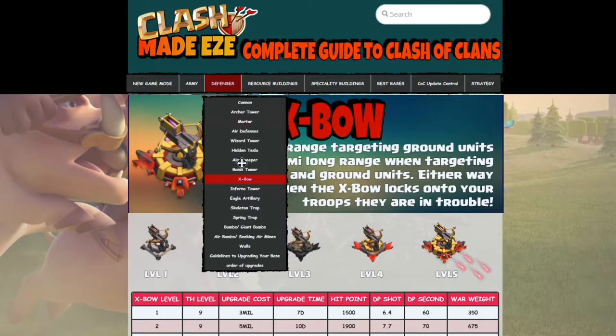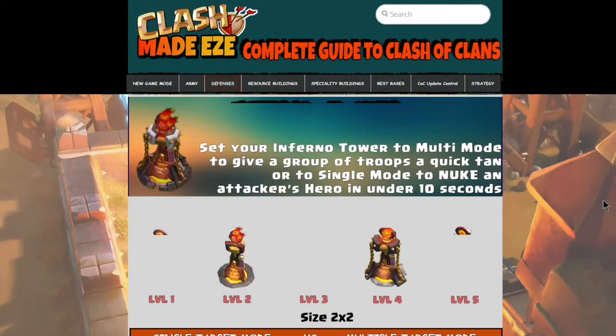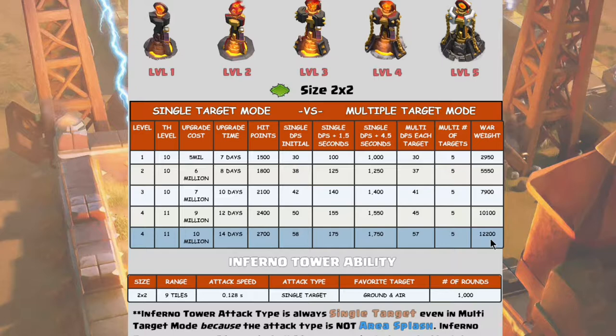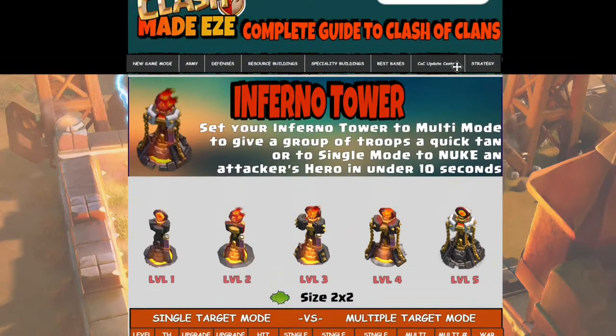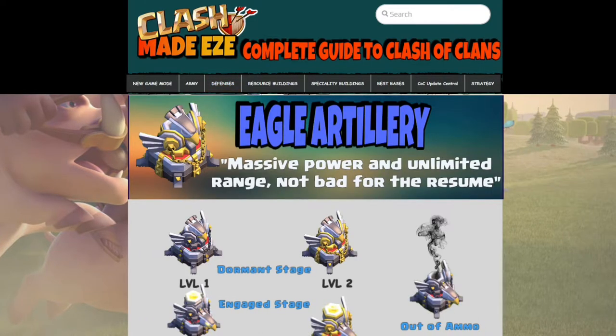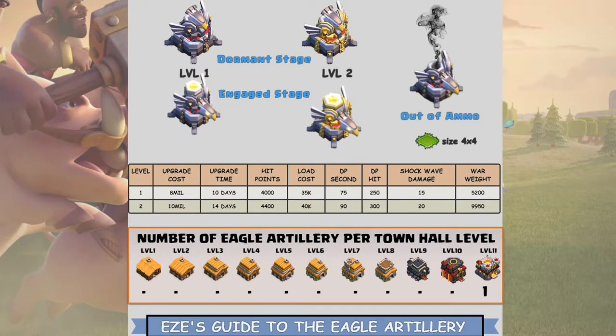Defenses like the Eagle Artillery have their own weight plus an additional part of the war matchup algorithm for elite defenses — we don't know exactly what it is. The Inferno Tower gets up into very high base weight numbers — around 12,000 — which is why you'll never see Inferno Towers or Eagle Artillery on engineered bases. They just carry too much base weight.